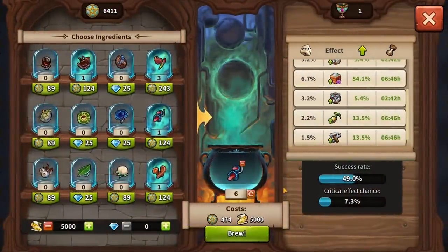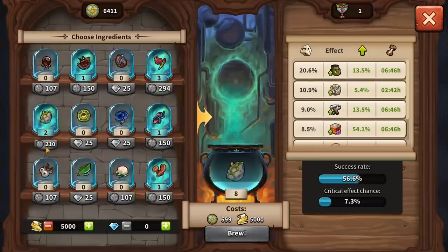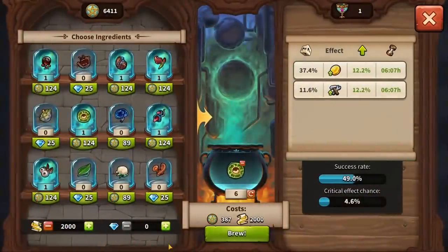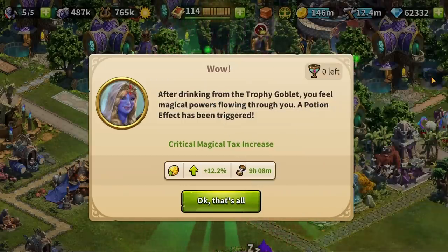Once your ingredients are set and you have added some spell fragments according to your wish, you can start the brewing process. That's the point where all your current effects get calculated. Every effect triggered by the potion has a randomly chosen strength and duration, depending on your maximum value for this effect type and the amount of ingredients used to brew. The more ingredients you use, the closer your effect will be to the maximum values. You may get lucky and even hit the critical effect chance, which will give you the maximum strength and extended duration.